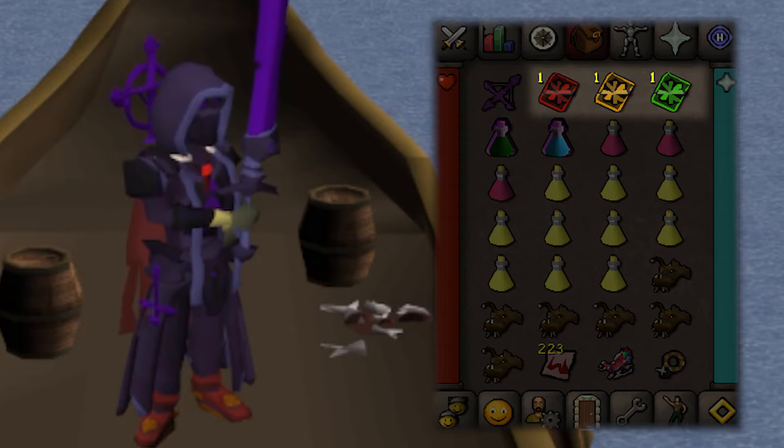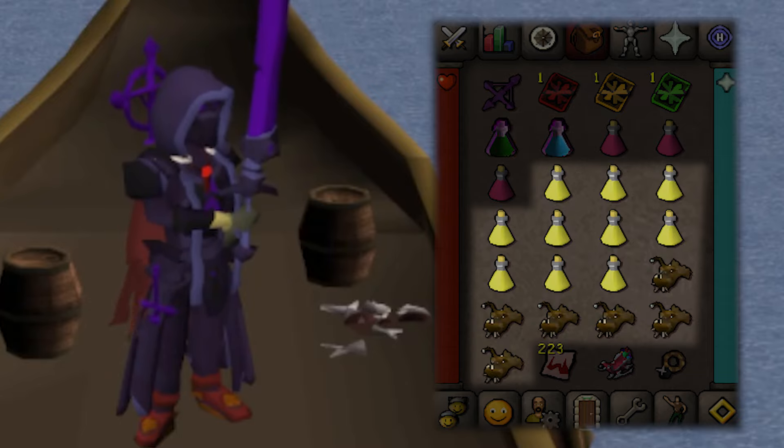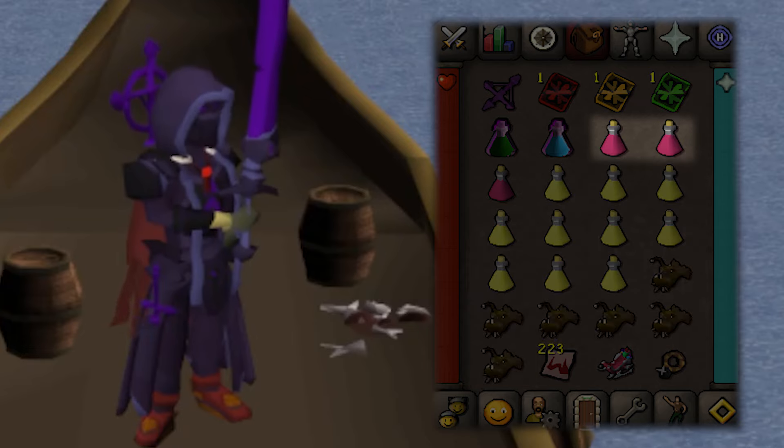I recommend popping your cards at the bank and bringing more anglers or your best food with you. I have super combat and ranging pots in my inventory to make sure that the kills go faster, brews and anglers for healing, and super restores for prayer and stat restore for when I brew my stats down.